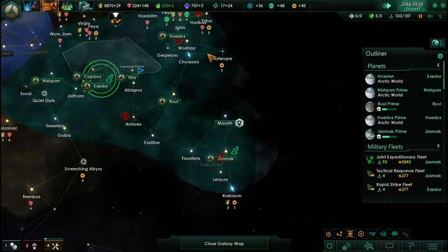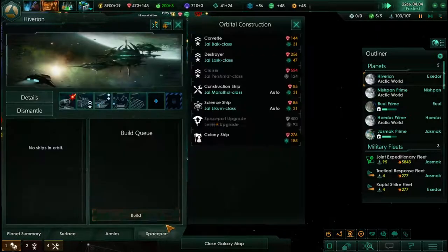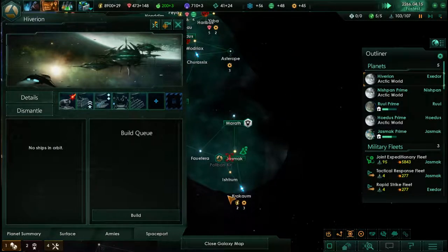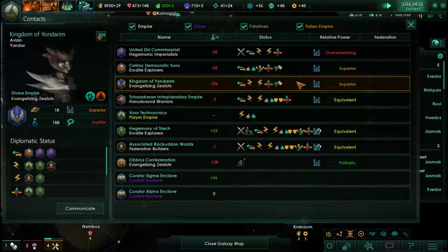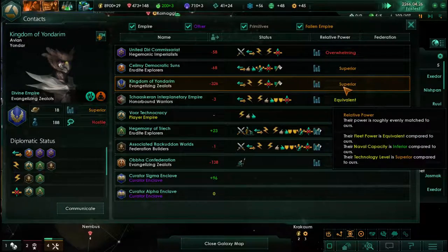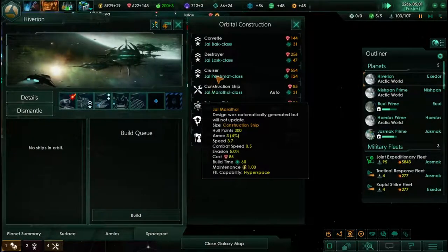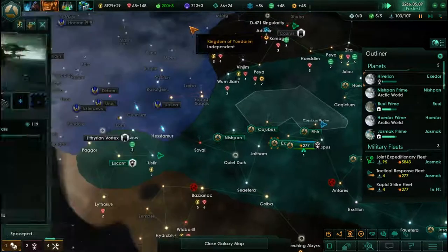Governor's leveled up — that's good. 103. We have enough for one more cruiser for our naval capacity without going over, so we'll build that. And then we'll actually finally come down here and clear out that system. How's strength looking now? We're clawing our way up bit by bit, row by row.